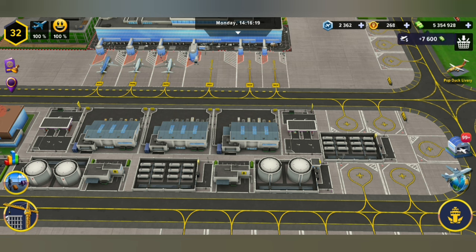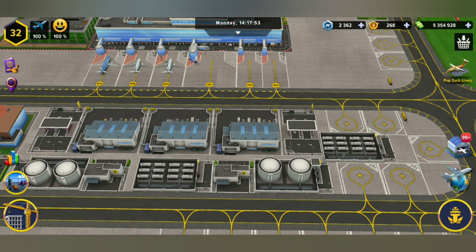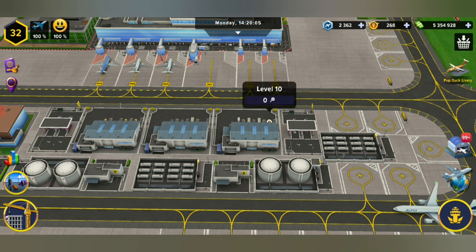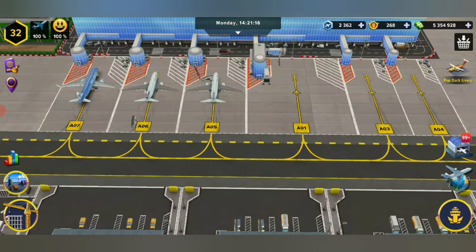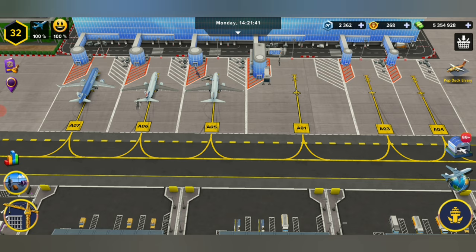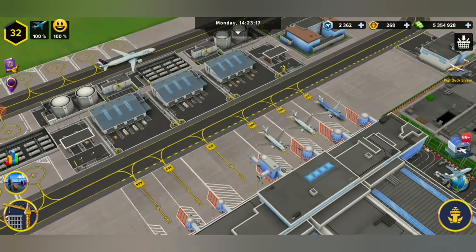Make sure all your service vehicles are upgraded to the max so that you don't have any delays. That includes your catering vehicles, your inspection vehicles, and obviously you need to upgrade that fuel vehicle. Other vehicles that you are going to need are the stair truck to make sure that your passengers can get on and off, baggage trucks for the baggage, and with the big planes you're going to need a pushback truck.